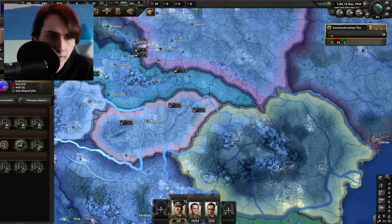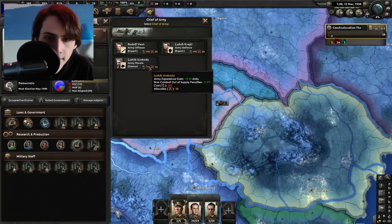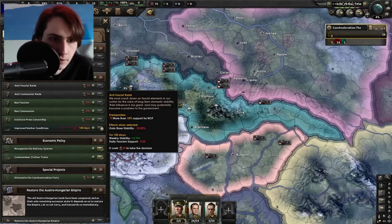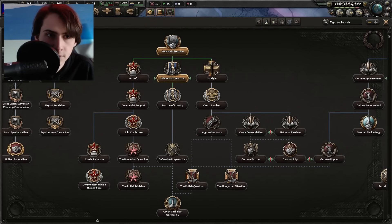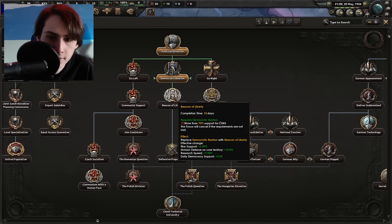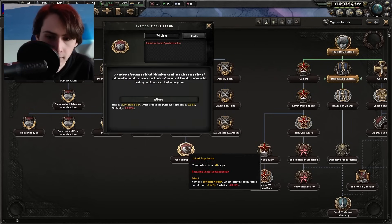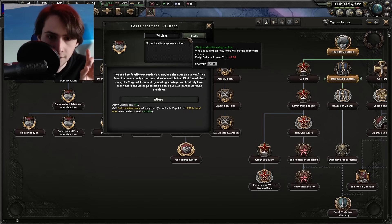Got a bunch of political power from political direction — I'm going to immediately spend it on a Chief of the Army. Ordinarily I'd go for the genius because they give more army experience, however we really need the defense. Another 100 political power goes on improved worker conditions. Democratic Bastion is done, I'll spend that political power on a democratic reformer since we need more support for the democratic party to progress. While waiting, I'll do the industrial legacy focus to try to get rid of divided nation.